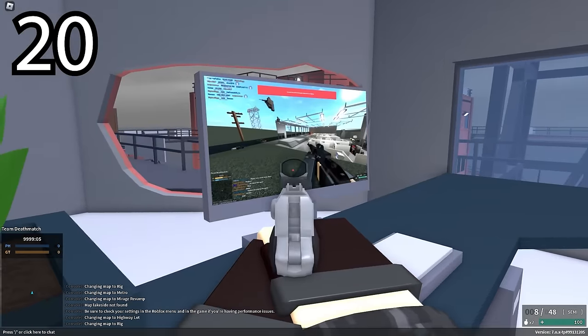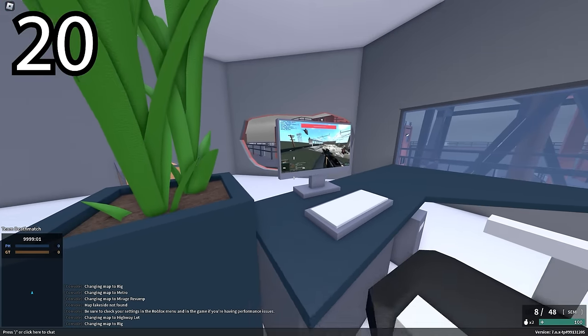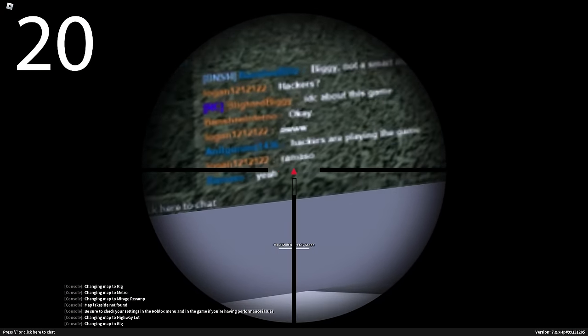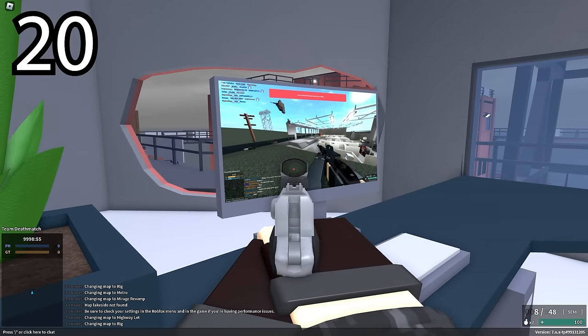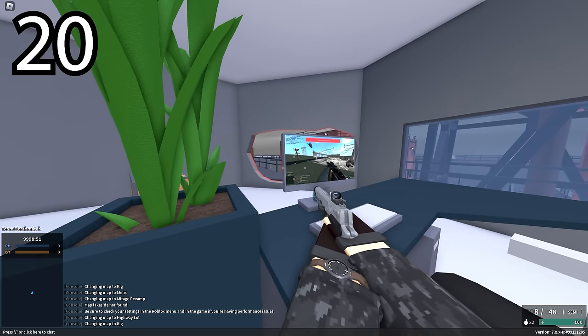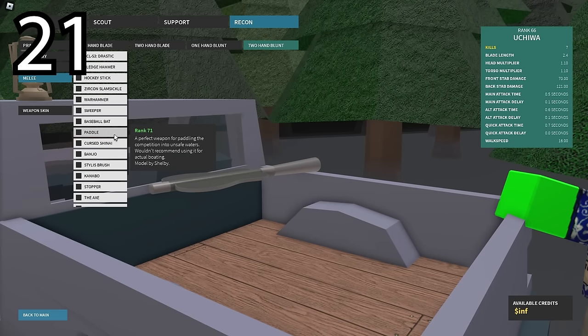There's a specific easter egg on the map known as RIG, where there's a computer with a dude exploiting, and this has some backstory to it which is very funny. Long story short, for the Biggie ESP story, he screenshotted himself with B-Tools, ranked 300, and got banned.